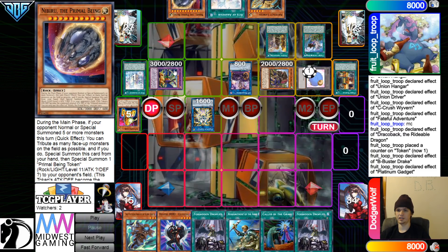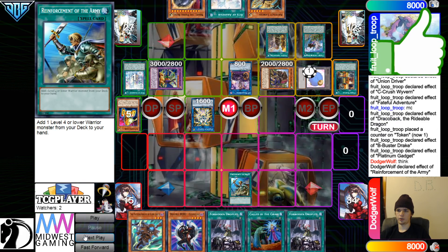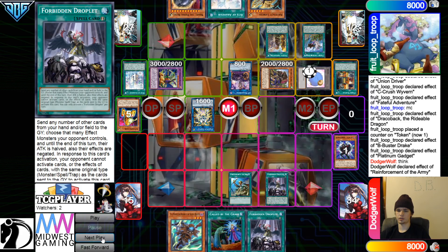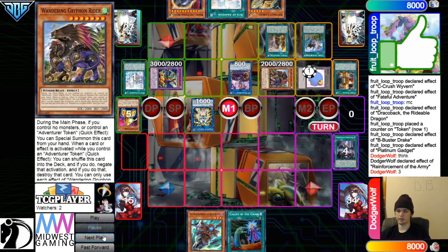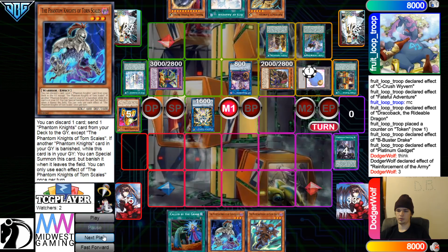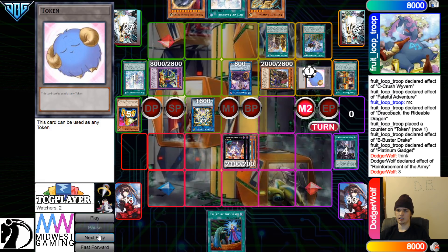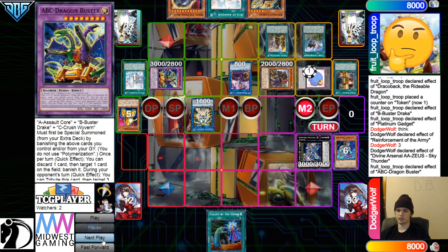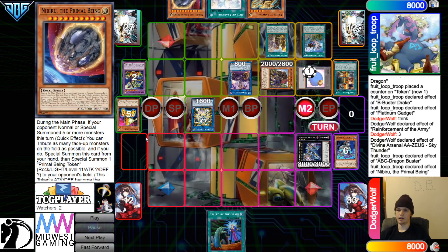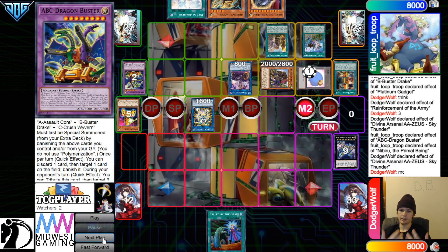They draw another Droplet. Going to activate Rota — Rota will go search. They're going to Droplet for three: ABC Buster, IP, and Griffin. Go grab Torn Scales, Normal Summon, Special Summon, overlay for Breaksword. Battle Phase, attack — has 2,000 defense. Main Phase 2, go Downer Zeus. They've now summoned five times. Activate the effect to go wipe.